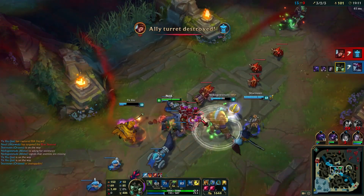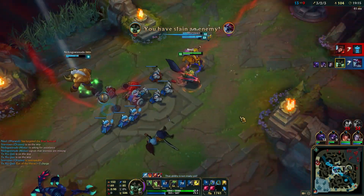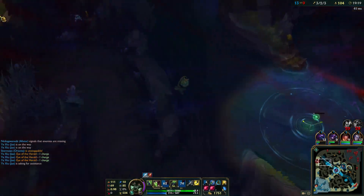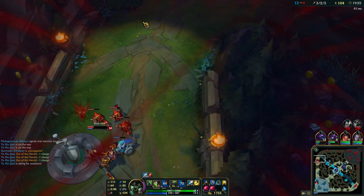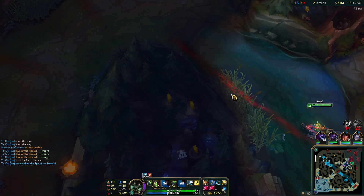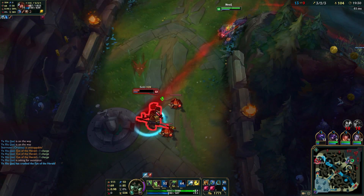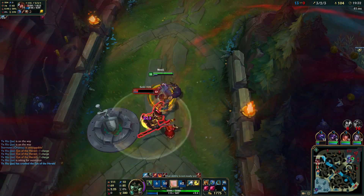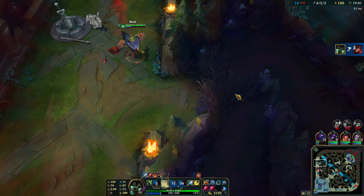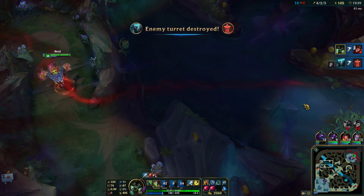The only thing I don't really like is that your ultimate can be interrupted really easily with silence and stuff like that - I think it's ridiculous. But I love chasing low health champions; even the invisible ones you can see them - you can see the blood trail. Whoever is low you can pretty much catch them.